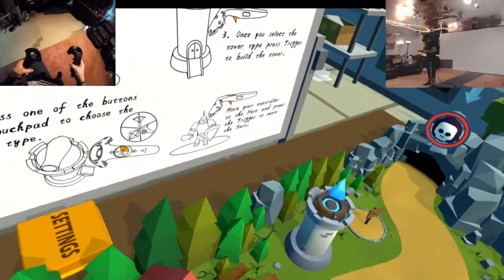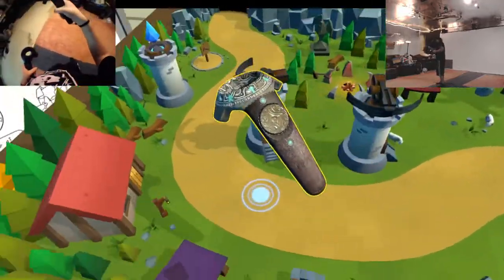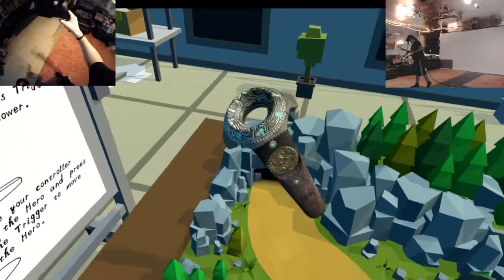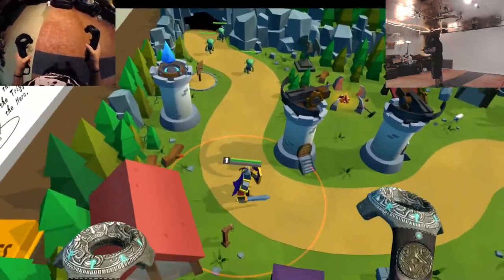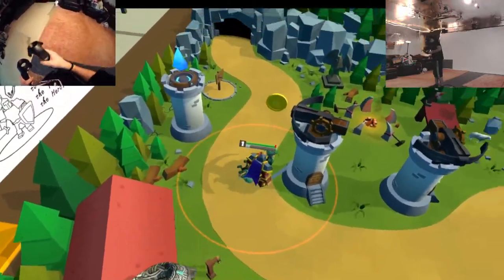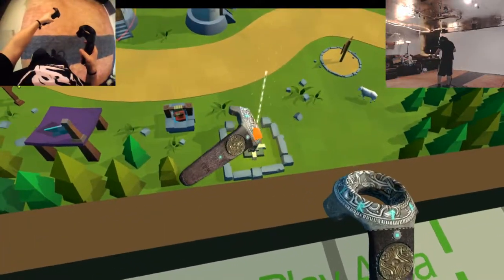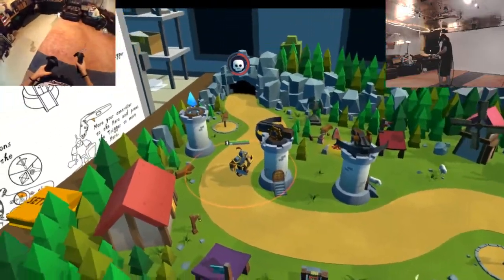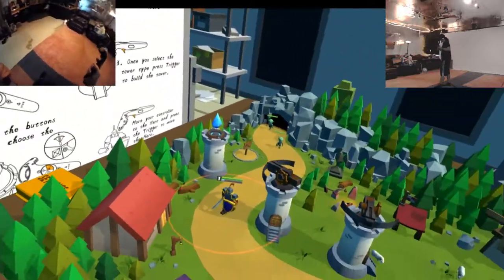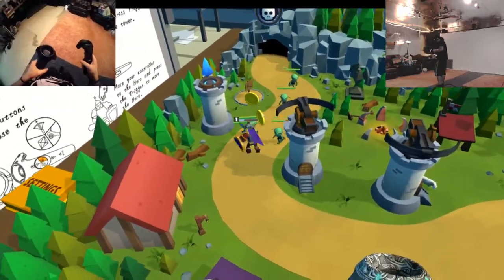Move your controller to the hero and press the trigger to move the hero. So I have to drag and then I can move him wherever I want. You're quite a boxy little guy. All right, towers, do your damage. Yeah, get him, hero! Do I collect the coins? Oh, I have to collect the coins. Does he level up? That looks awesome. I can just touch this to make it go again — I don't even have to wait. That's awesome. Let the towers weaken them a little bit, then let the hero take over.